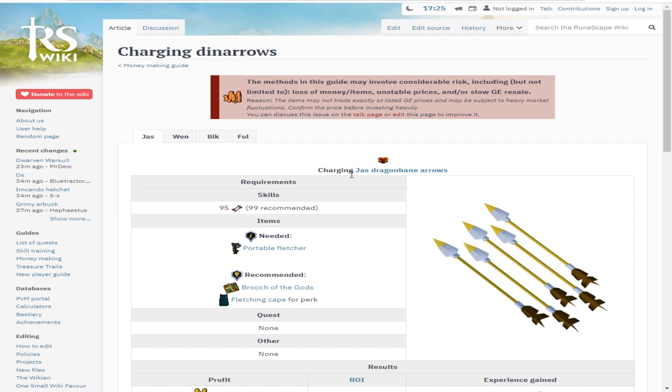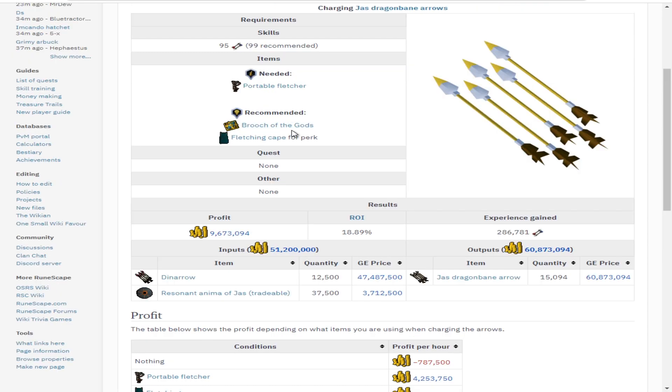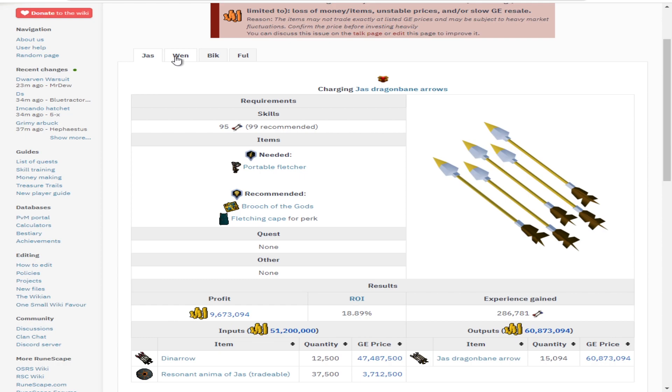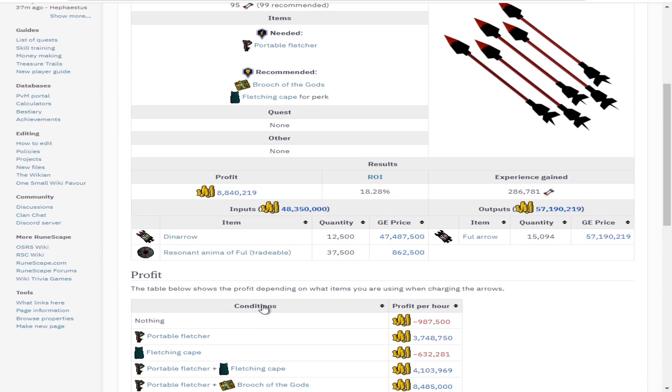Looking at the wiki money making guide for charging dino arrows, you can see all three items are needed. There's a fantastic graph showing what happens to your profit if you're missing an item — with none of the three items you make nothing at all. The portable fletcher brings in 4.2 million, the portable plus fletching cape brings 4.6 million, and the fletching cape is roughly valued at 400k — everything combined is 9.6 million. Different gods also give different profits: Zaros is currently 9.9 million, Bandos is 10.6, and Armadyl is 8.8.